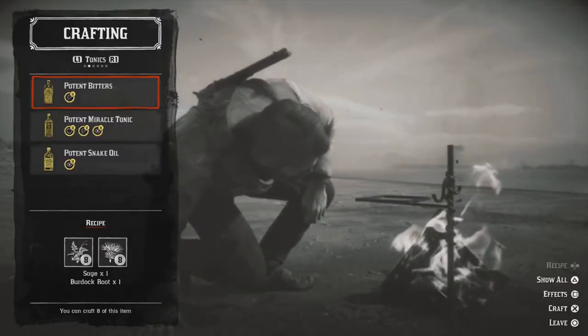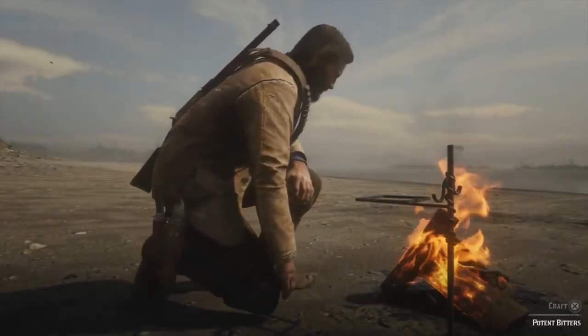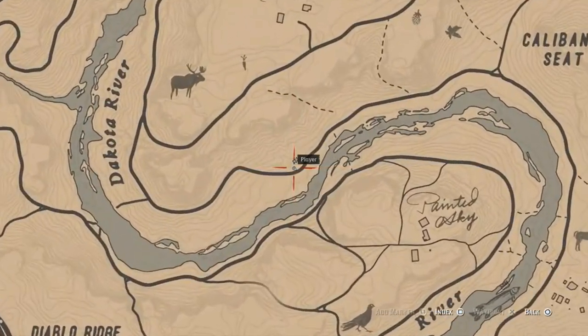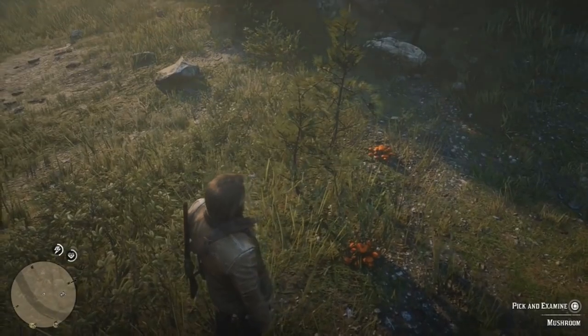Once you're there and you have the Legend of the East Satchel, make sure to pick up a couple extra Burdock Root for challenge number 7 later. Challenge number 4 requires you to pick up 5 mushrooms and feed them to your horse. Make sure to use your menu to feed your horse and select the right mushroom as you go about that step, because if you don't, it will not count.